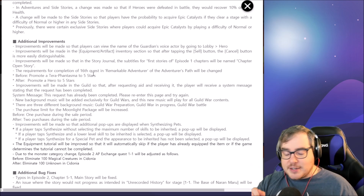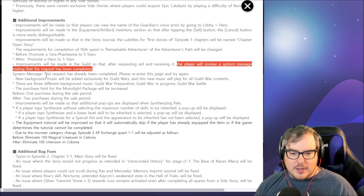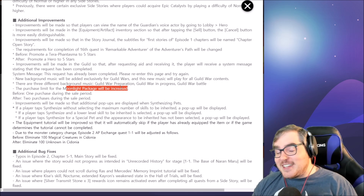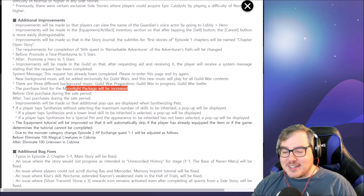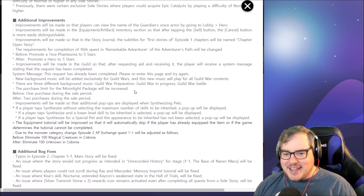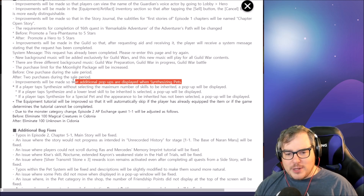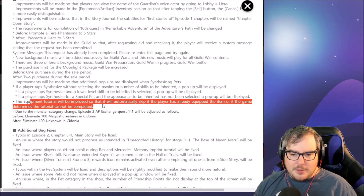Players can now view the name of the guardian's voice actor. New background music for guild wars — exciting. The purchase limit for the moonlight package will be increased — I find it funny they call that an improvement. A pop-up will be displayed for the equipment tutorial — I guess a lot of people were accidentally feeding their moonlight pets. Various bug fixes and additional UI improvements as well.